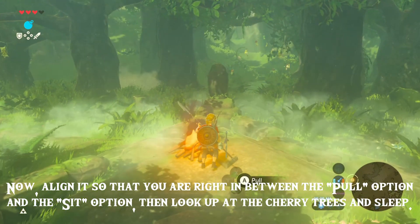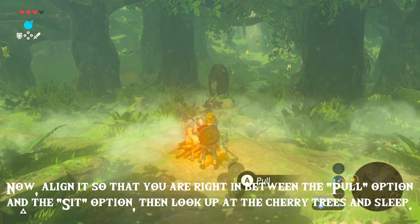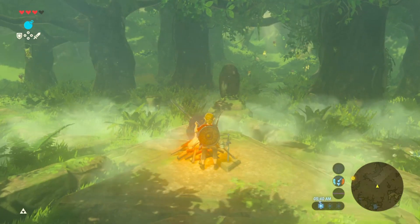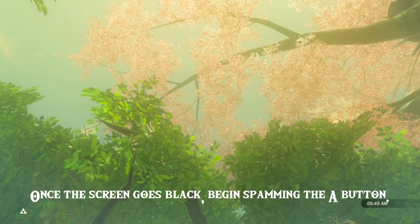Now, align it so that you are right in between the pull option and the sit option, then look up at the cherry trees and sleep. Once the screen goes black, begin spamming the A button.